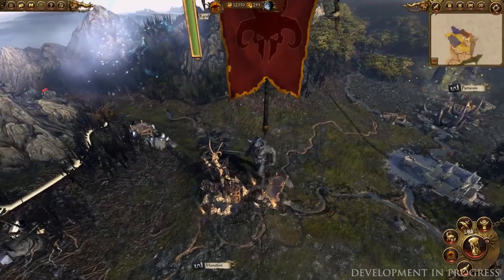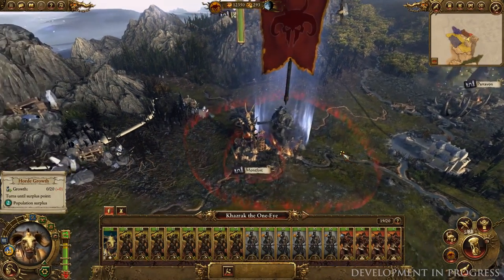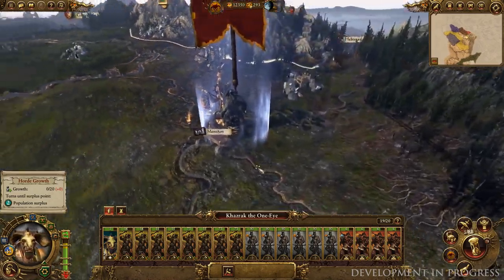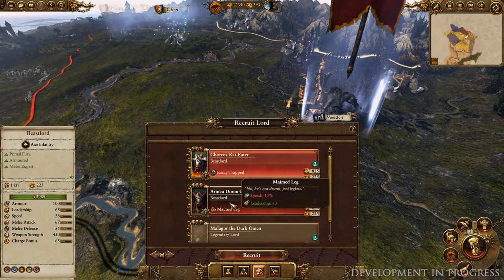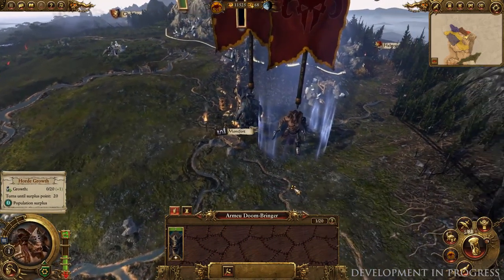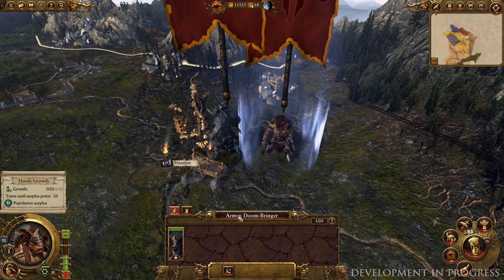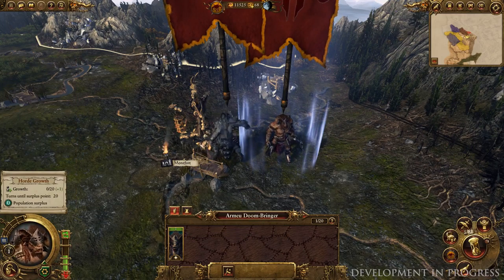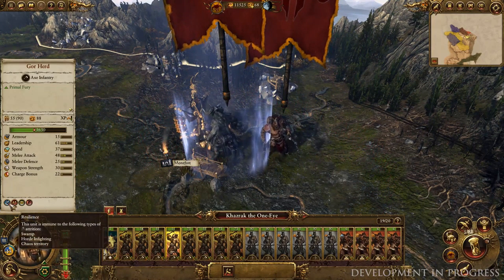We've just razed the city of Montfort to the ground, and we're right at the end of the turn here, hence Khazrak being out of action points and all greyed out. But before we end turn, let's recruit a new beastlord, as it's high time we started getting a new horde up to speed. Now you may notice that unlike Chaos armies, these two hordes aren't causing each other attrition even though they're side by side. That's because all units in the Beastmen roster enjoy this particular trait - Resilience - which makes them immune to horde infighting.